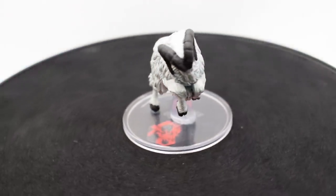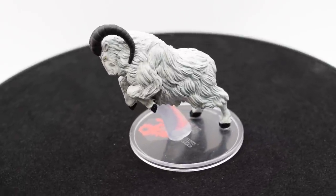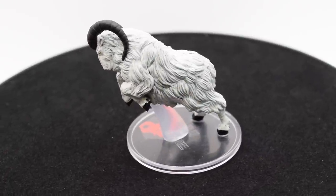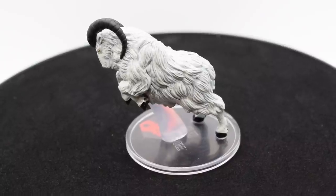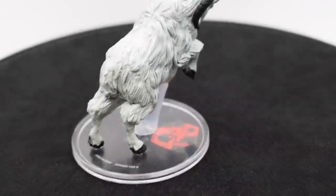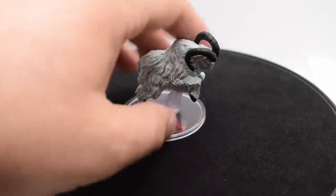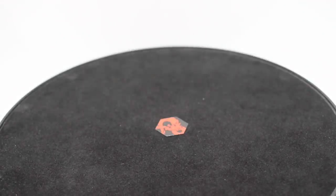We have our giant goat here. This could be for the Figurine of Wondrous Power. You can actually see it looks like there even is a sideways pupil on the yellow eye, which is pretty cool. It doesn't look too bad — the fur actually has a little bit of definition, and we've got our black horns, although there are some mold lines on the horns, which isn't too bad.